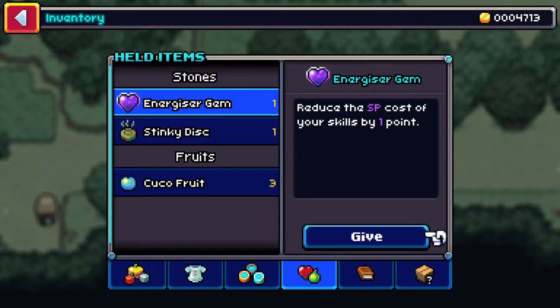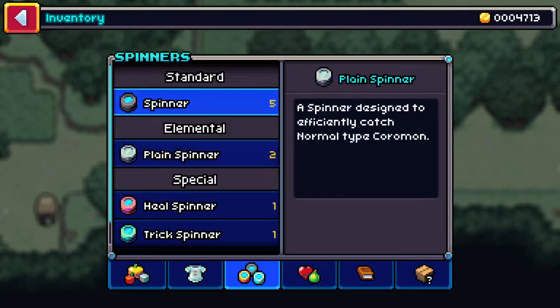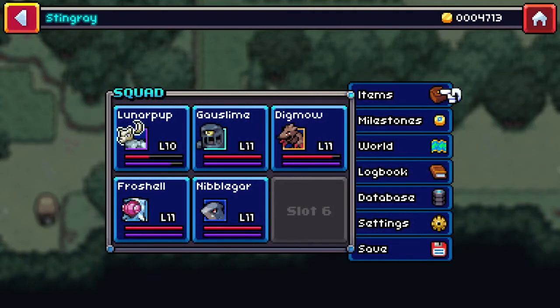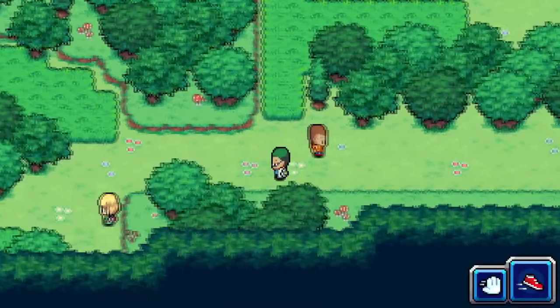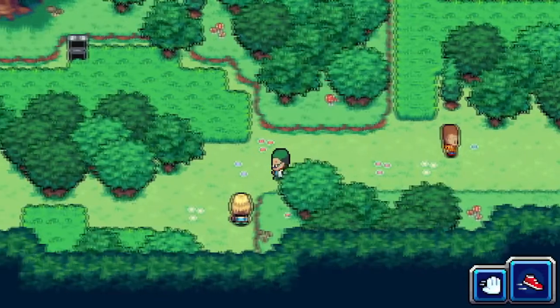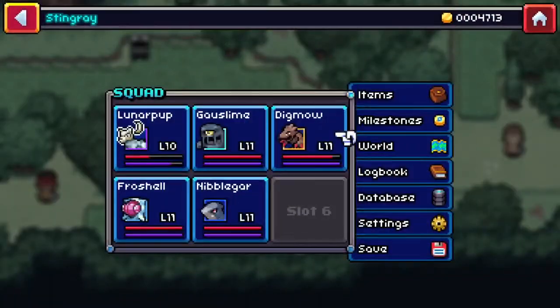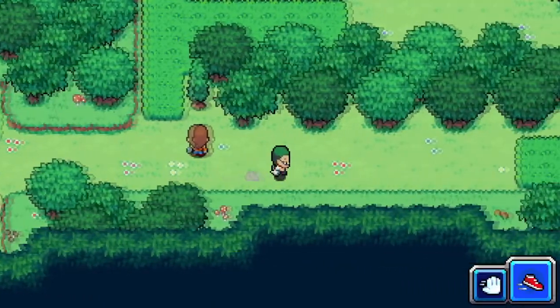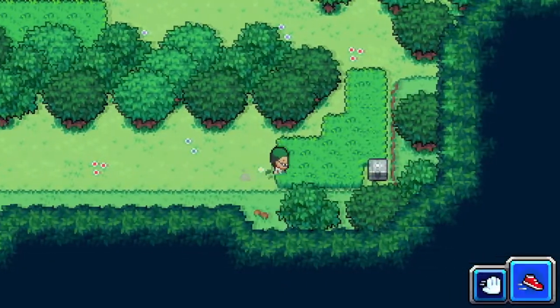I'm not sure what I just got. Oh — a Dream Spinner! A spinner which makes it easier for catching sleeping Cormon. Interesting. That makes Hypno Wave a better possibility now — that definitely gives you a reason to use Hypno Ray.